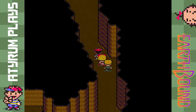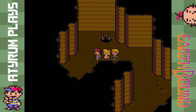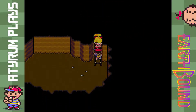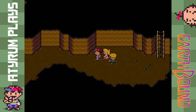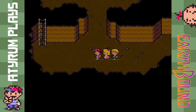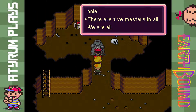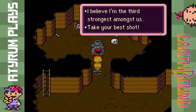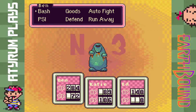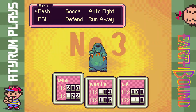Continuing on up this way — I wish I knew his name, I feel like it starts with an M but I may be getting confused with Mr. Monotoli in Fourside. I'll just be calling him 'the diggy guy.' Anyway, here's the third mole of the hole, and he is the third strongest, so we're going to go ahead and take him on. There's a little number three in the back so you know he's the third.